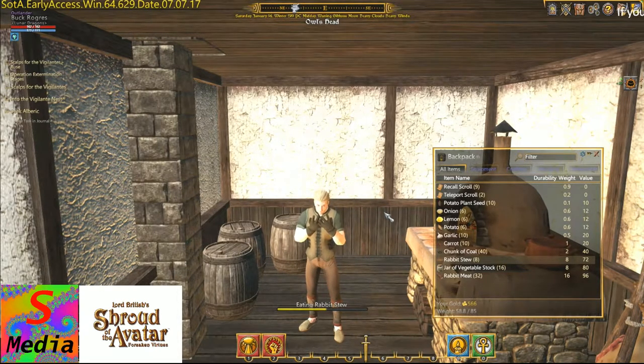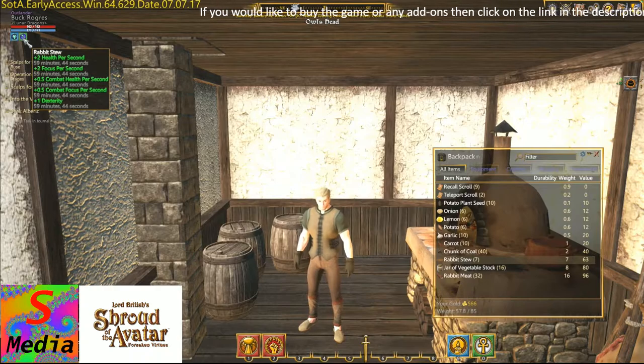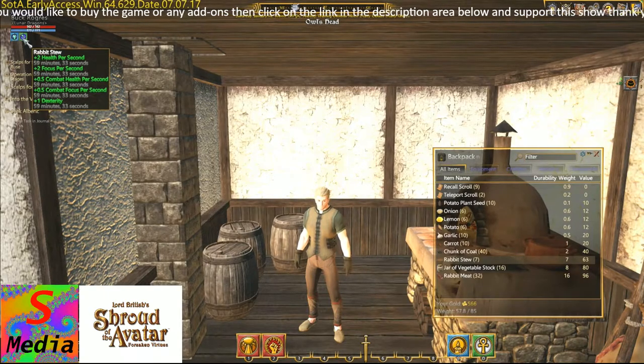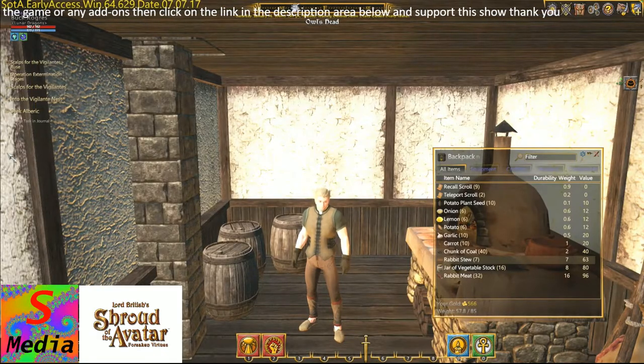This is why we've done cooking in the game. You can have two food buffs active, so it's about choosing two recipes that complement your character. There are plenty of vendors selling food, so you can go out there and do your adventuring to your heart's content, and what some players do is simply buy the food instead of cooking it themselves.